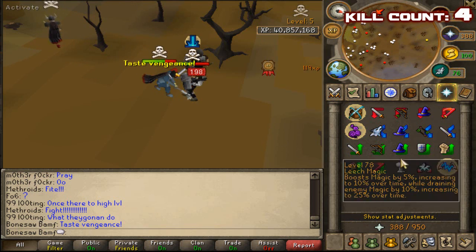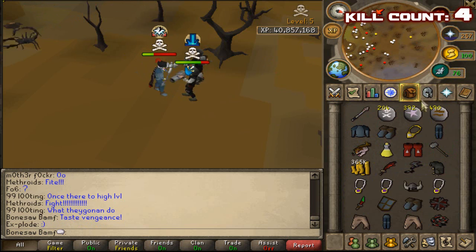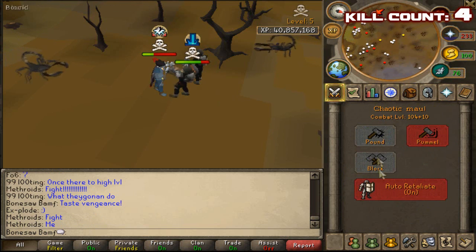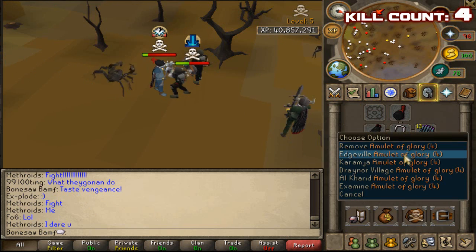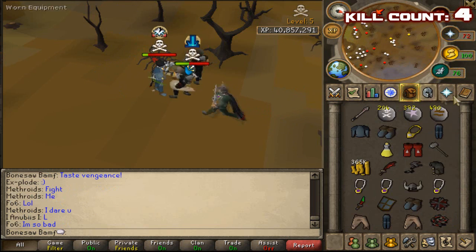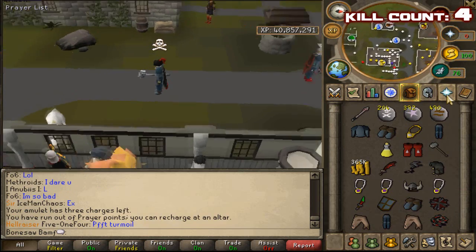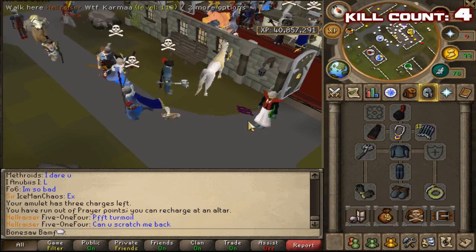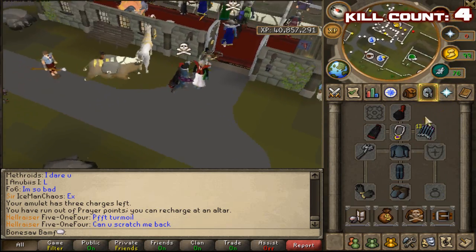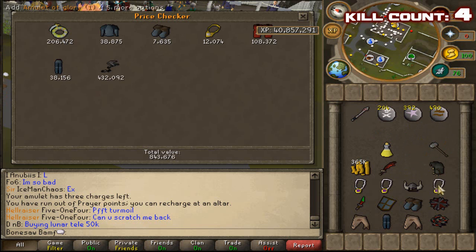Come on baby. 350 HP. We have to tab out soon because we've got no more prayer. Let's just go for a combo hit right now and get out of here. Wow. So, chaotic risk. We got about 2.3 mil of PKs.